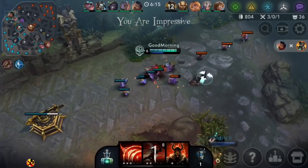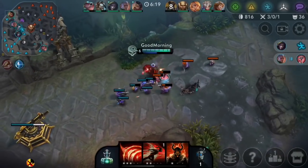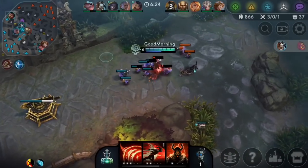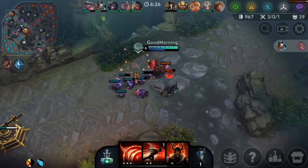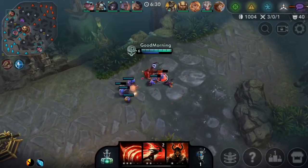Looks like we're good. I'm just gonna push this in — I don't think it'll hold for a good freeze so I'll just push it and reset, get a shop in. I'm level 6 though — this is a good power spike with my ult.